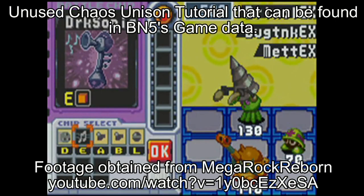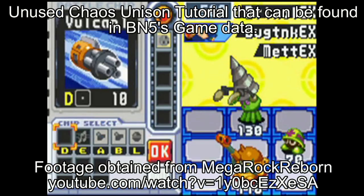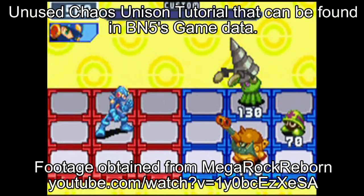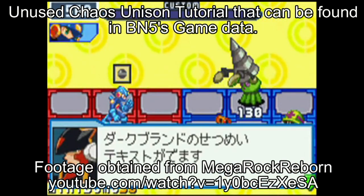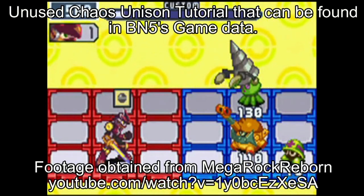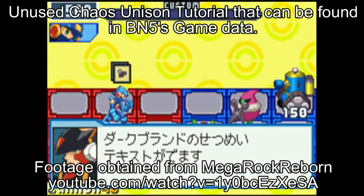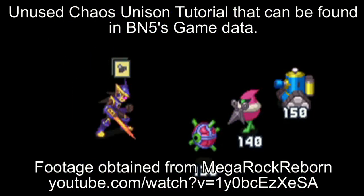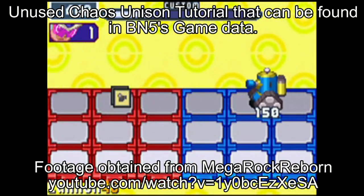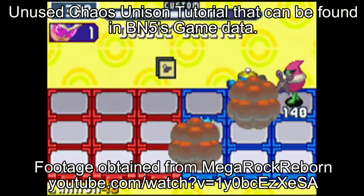Chaos Unisons are the quote-unquote safe way to use Dark Chips. They're a one-turn use of Double Soul that, by using the charge shot, you can unleash the sacrificed Dark Chip's attack with no HP damage to Mega Man. However, you need to release the attack at a specific frame of the animation for it to succeed. If you don't, then not only does the attack fail, but Mega Man is knocked out of Chaos Unison, and on top of that, his Dark Soul is unleashed for the rest of the turn to run rampant among the enemies you're fighting.